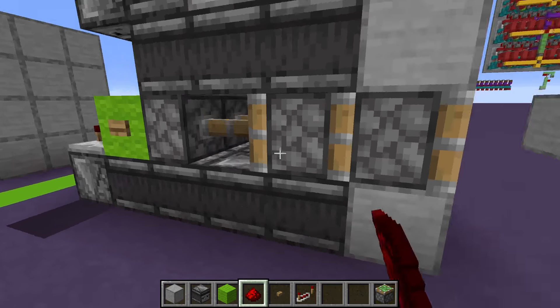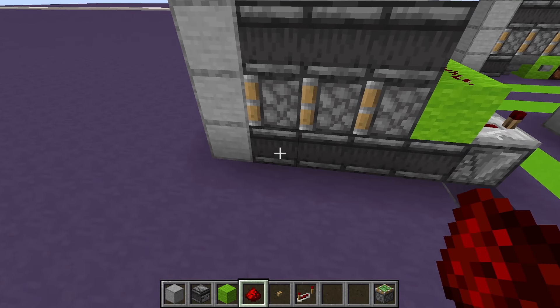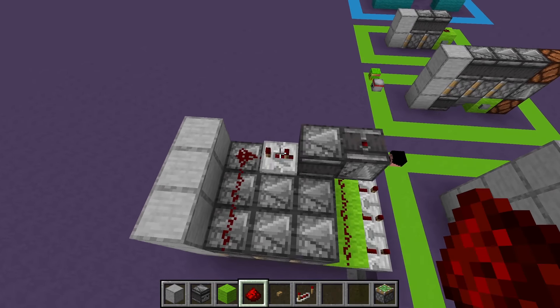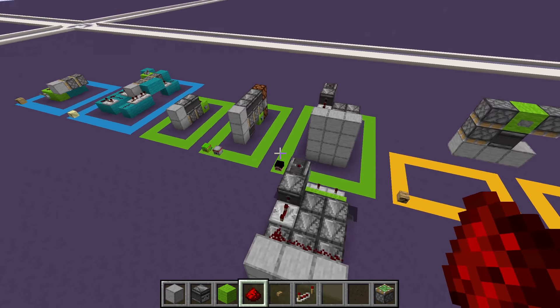Push the button and it extends; push it again and it retracts. To expand this you have to expand the top observer section, the bottom observer section, and the repeaters and line. The only things you don't need to expand are those three blocks, the two observers, and that one repeater.